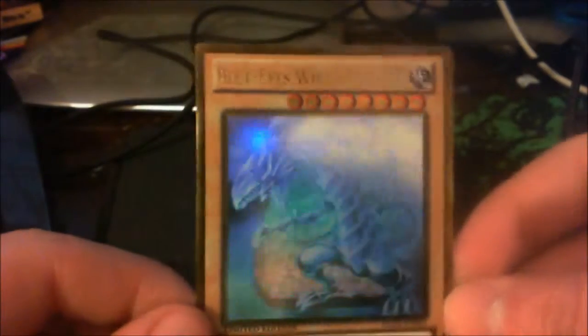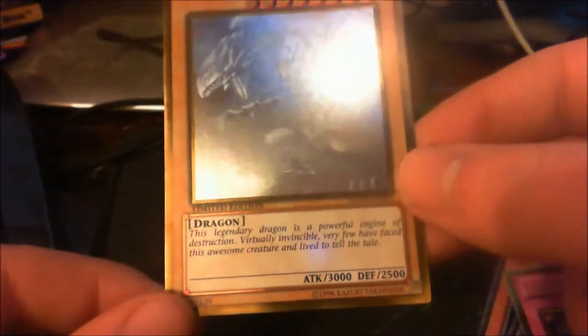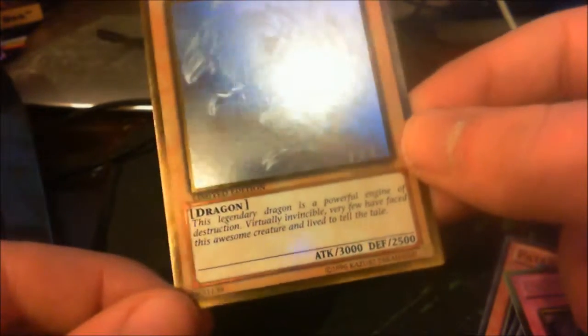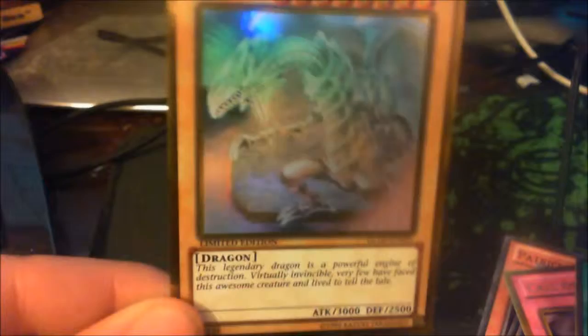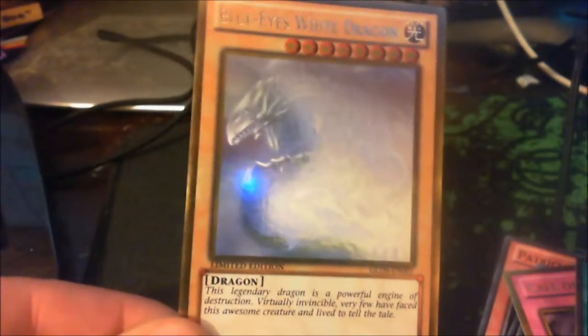Wow — Blue-Eyes White Dragon! Kaiba will be proud. That's pretty cool, limited edition. 3000 attack, 2500 defense. It says: 'This legendary dragon is a powerful engine of destruction. Virtually invincible, very few have faced this awesome creature and lived.' I can't read, I'm sorry. That's pretty cool — similar background to Dark Magician, just that this one is shiny.